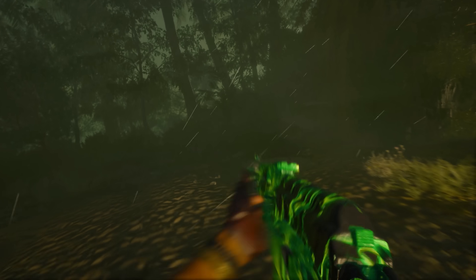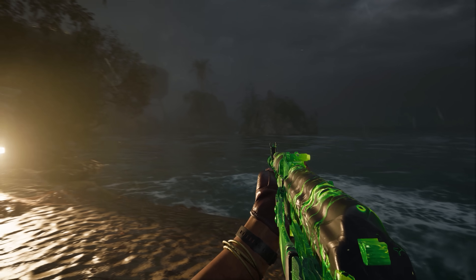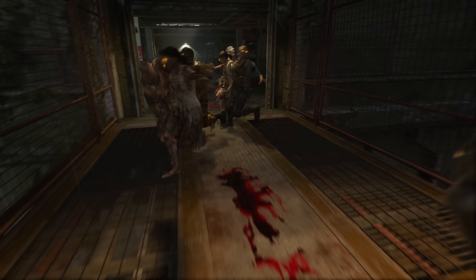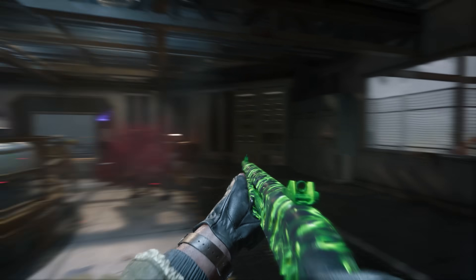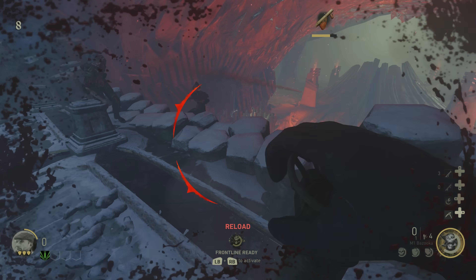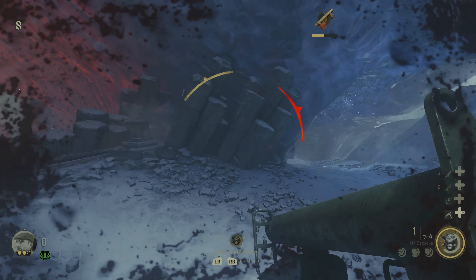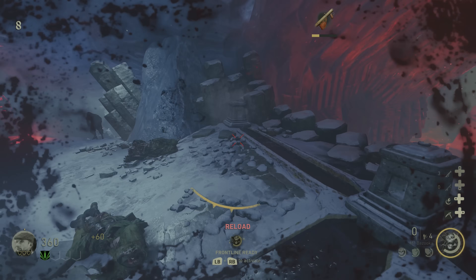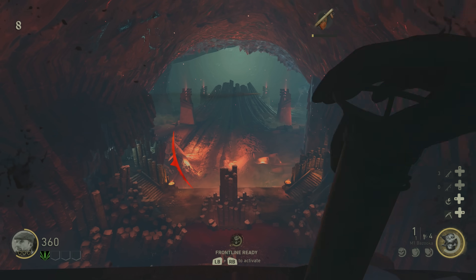Moving on, a brand new easter egg has been discovered — or at least the potential start of a new easter egg — and we need a community effort to push and find this. It's inside of the code of the game and it's called the Tower Defense easter egg. This takes place on the final DLC map of World War II Zombies, called the Frozen Dawn. Discovered by a guy called Pizza Yum Yum and brought to my attention by Absalom, it requires a rocket launcher — there are three in the game — and you fire rockets at the towers at the back of the map, which then fire rockets back at you.